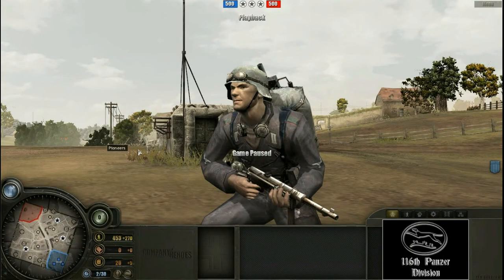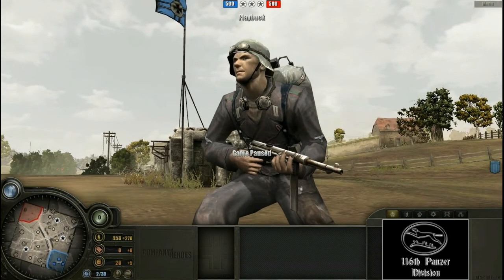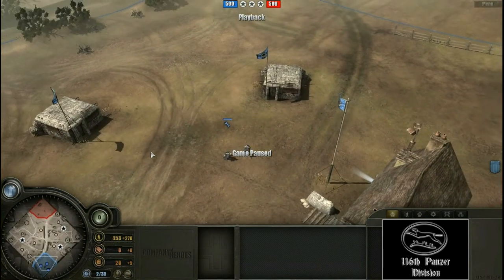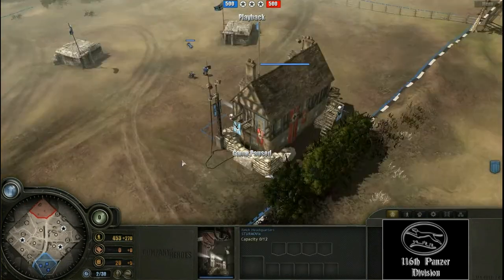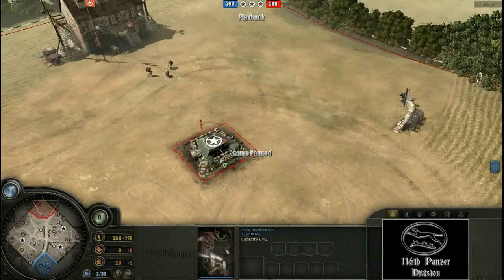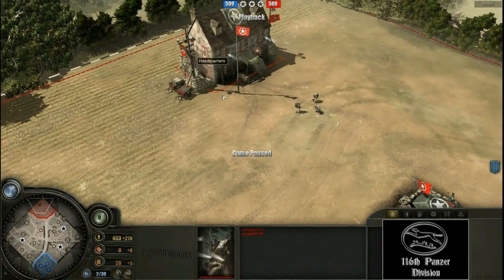Hello everyone and welcome to the 116 Panzer Division Company of Heroes commentary with me, your host Bloodraven. And here we have Hans with his little MP40. We are on the map Angoville and we have Sturmovic playing in the bottom corner against the allied player who is American — Spooky5900.